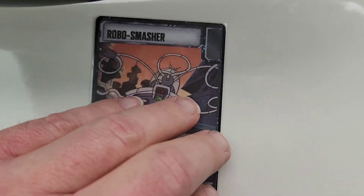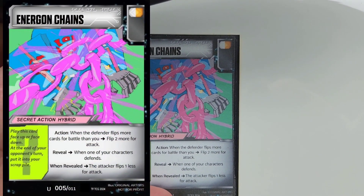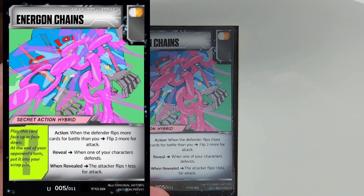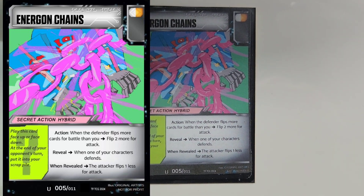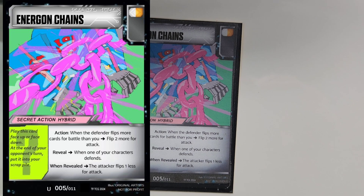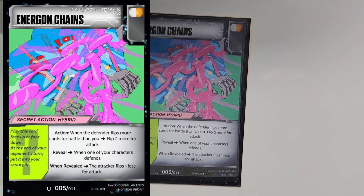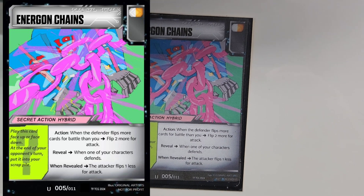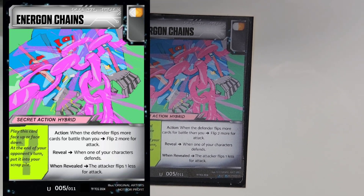Tell me what you think about that, if you like it or not. Let's look at one that I drew a while back — Energon Chains. I've had this idea for quite a while, thinking about how I wanted to do this, and I think I like it. Let me know what you think. This is another secret action hybrid. Pip color: white and orange. If you play this as an action...